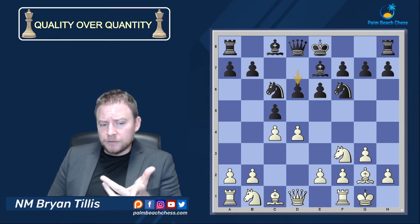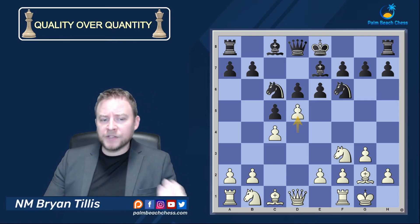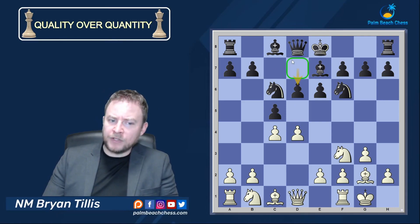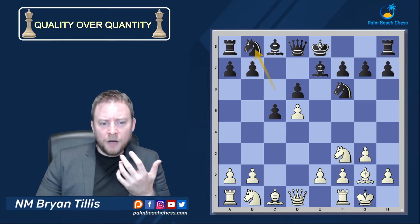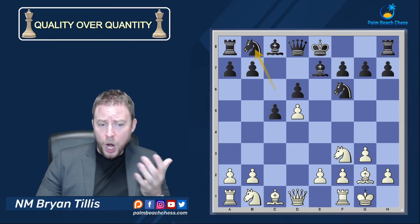The knight is supposed to be on d7 so I can play d5 — that's all you really need to know. The question was: what's different from having the knight on d7? I can ruin the pawn structure. And now this is a full wasted move for black, and it's looking to be a very, very ugly Benoni.